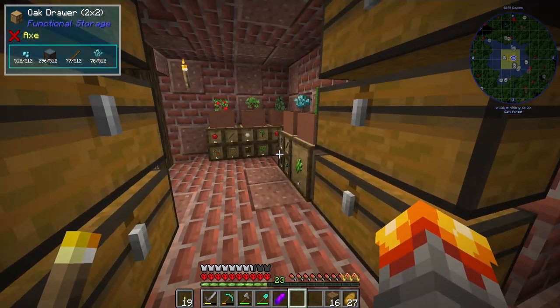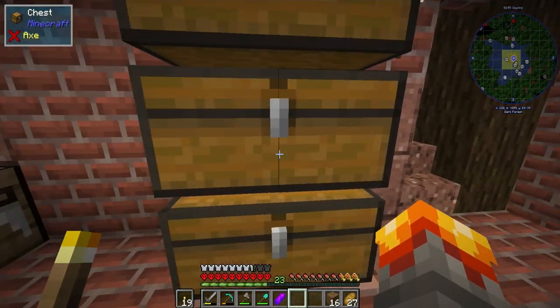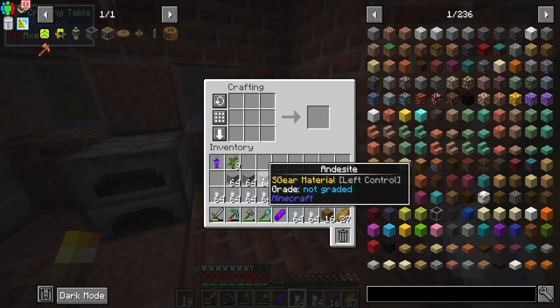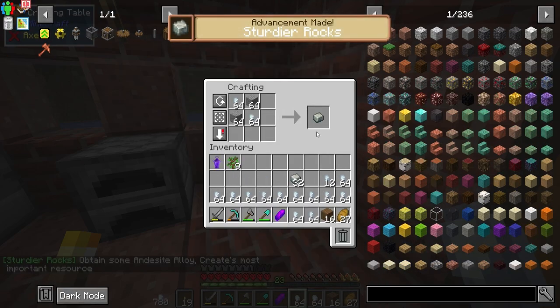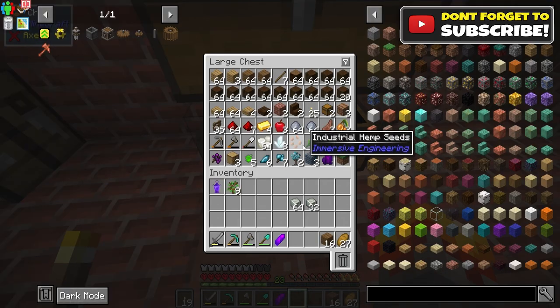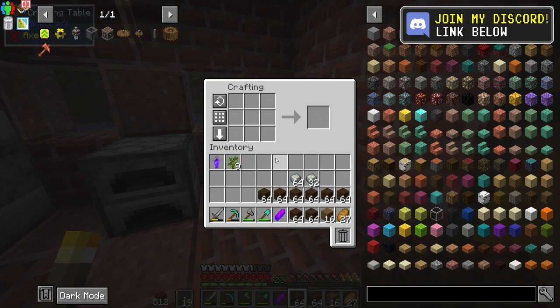Let's get started. We're getting into the Create mod today because we need to double our ores when we go mining. I did a bit of mining and we got a bunch of zinc, which can be used instead of iron ingots — that's fantastic. The essential block here is the andesite alloy, so that's going to be our friend. We're out of andesite but we should be okay for now. The other great thing is we have a ton of wood because I went AFK for a lot longer than I originally anticipated.